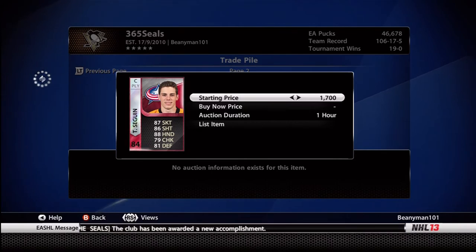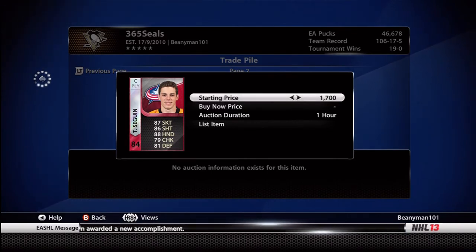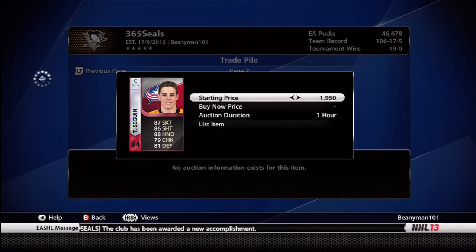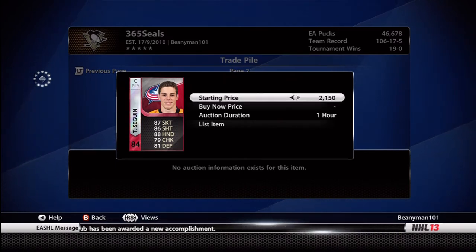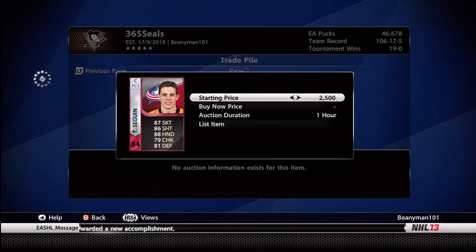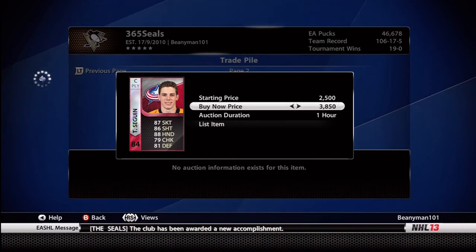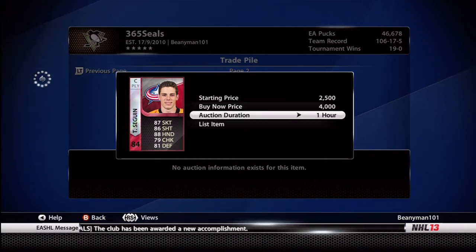I find that for these lower priced players, people are willing to pay another 200-300 pucks to get them straight away. That's not necessarily always the case for higher rated players, where people are more aware of the true value. But if you've got 84-85 rated players selling for under a thousand pucks, you're essentially doubling your money — buying them for no more than 300-350 and then potentially selling them for 650, 700, 750 pucks on pretty much every single card.